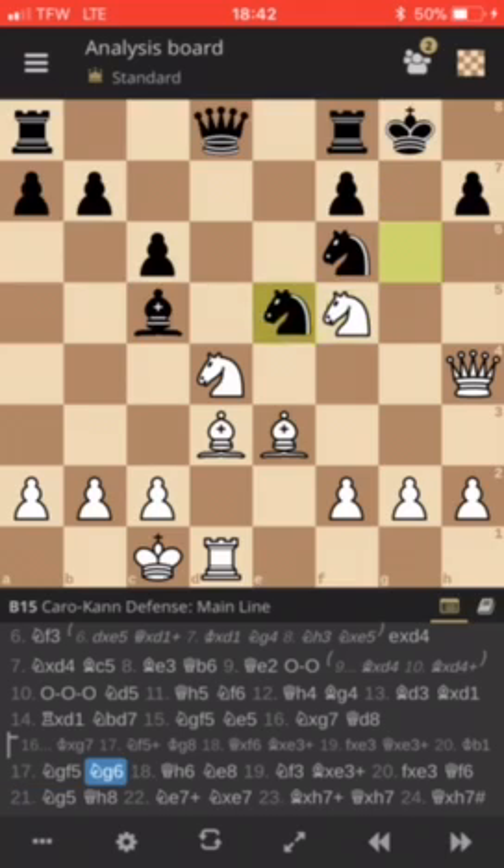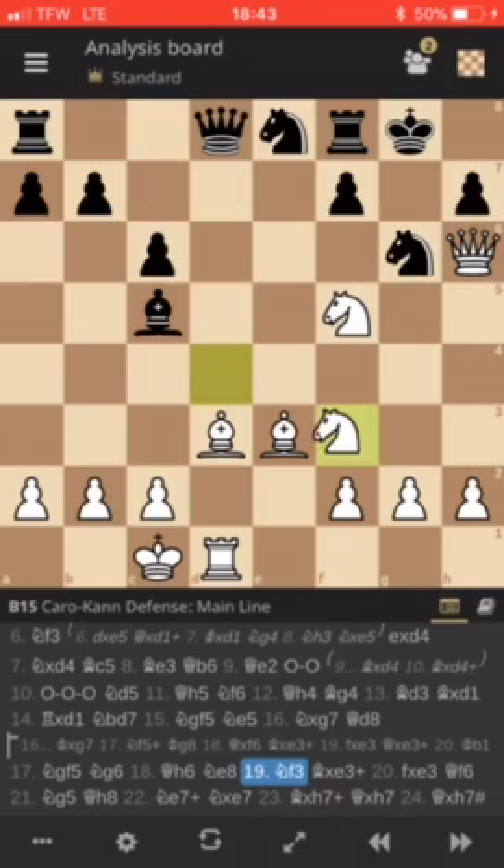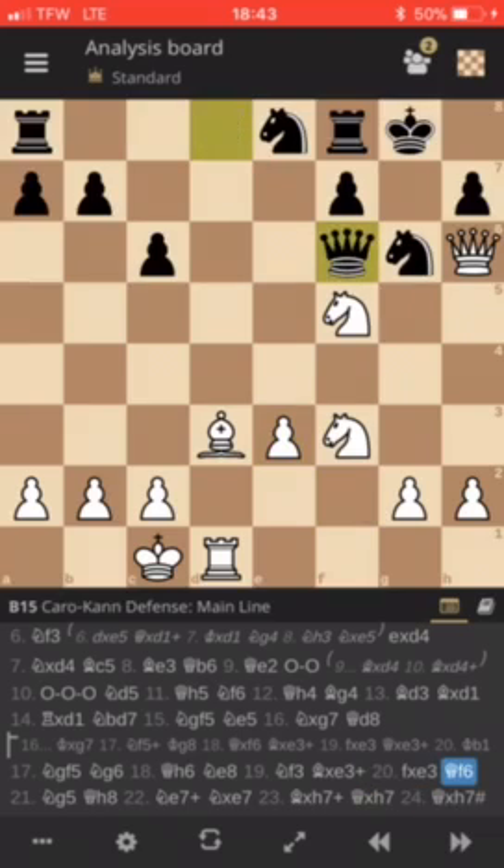We have knight g6 attacking the queen, and we have queen h6 threatening checkmate. He defends the g7 square with the knight. We have knight e8, and then knight to f3 — a very nice move with the idea of coming to g4, rg5, and then threatening checkmate. So we have bishop takes e3, f takes e3, and queen f6 trying to come in for the defense. We have knight g5 threatening checkmate, and the only move to defend is queen h8.